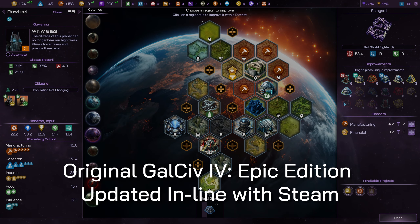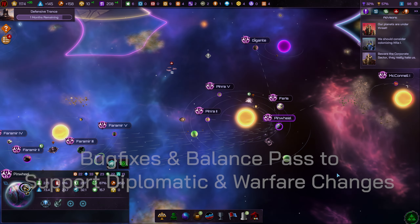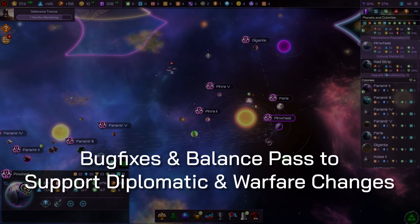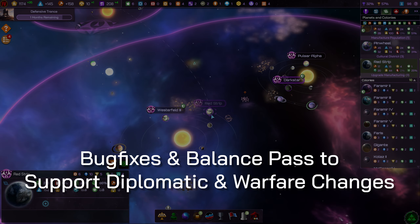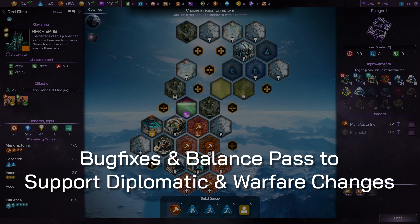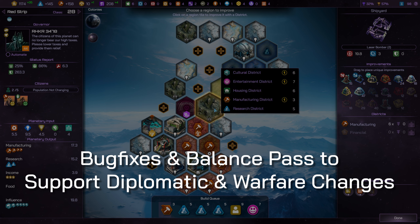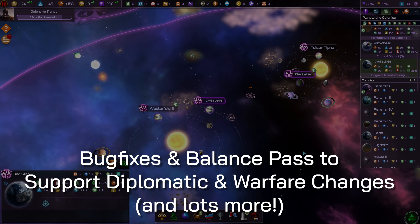This should bring a greatly improved gameplay experience for those of you who own that first version of the game. Finally, the War and Peace update brings a whole host of bug fixes and gameplay balance tweaks, including a balance pass over the AI difficulty settings, many tech improvements, more reductions in influence generation, improvements to ship component systems in combat, more dangerous pirates, more lucrative tourism, taxation changes, and more.